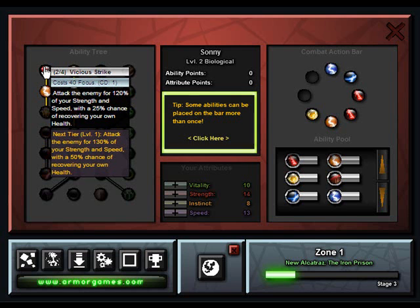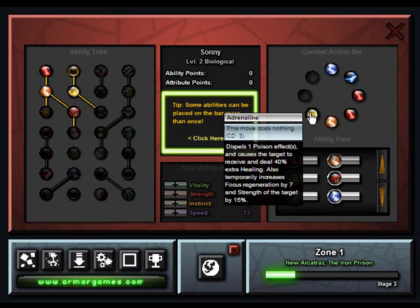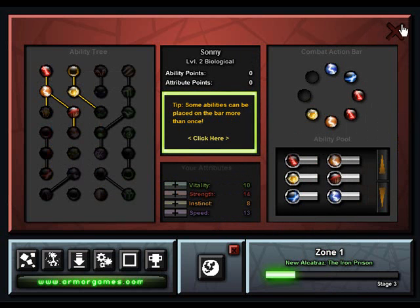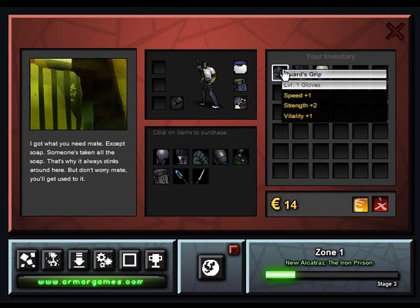It's a great attack. Again, this is post-commentary, so I don't know what I was thinking. I should really get out of this menu. As I said earlier, you can equip more than once into your combat action bar. I think what I said there is that I don't have any other attacks, so it doesn't matter.